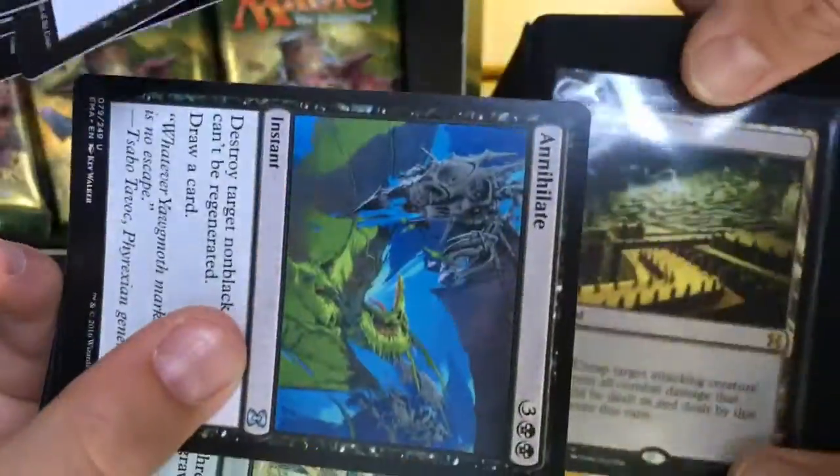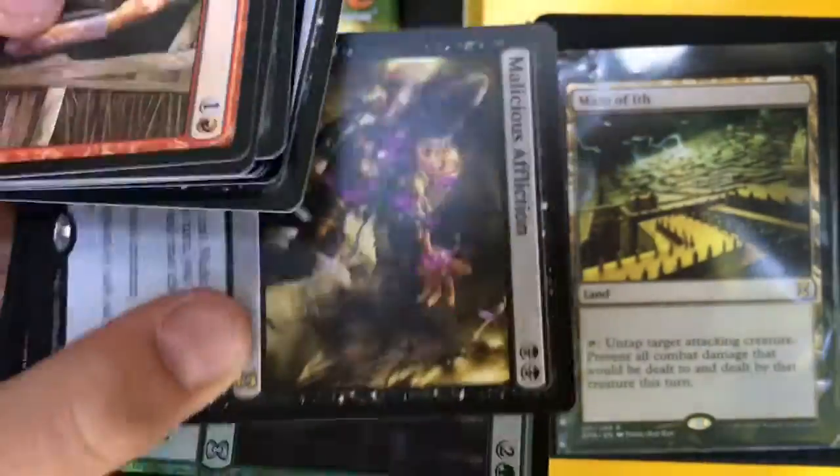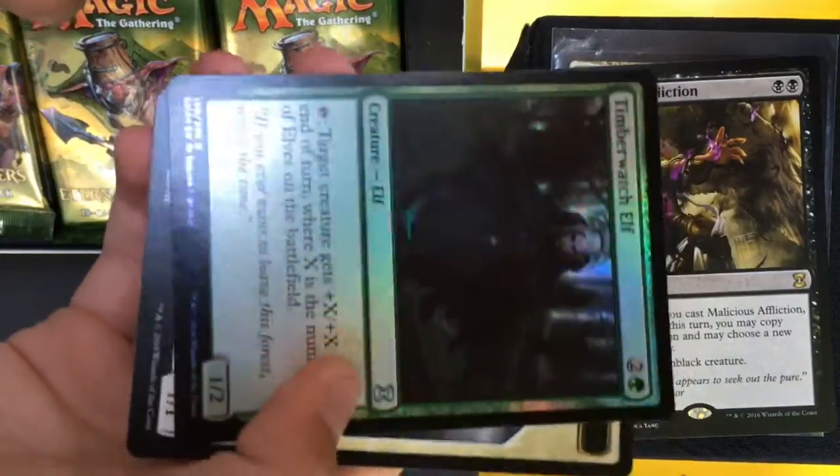Shaman of the Pack, Annihilate, Gaia's Blessing, Malicious Affliction, and a Foil Timber Watch Elf.